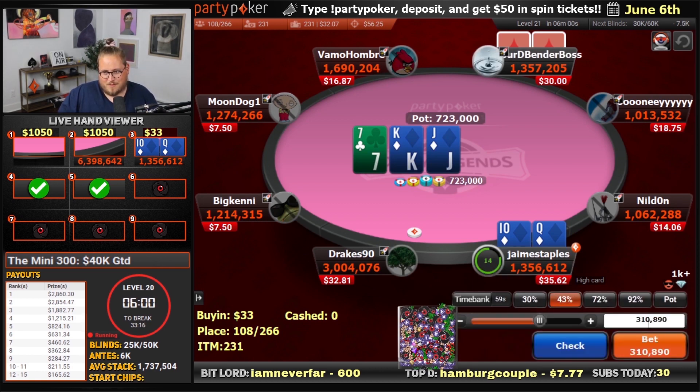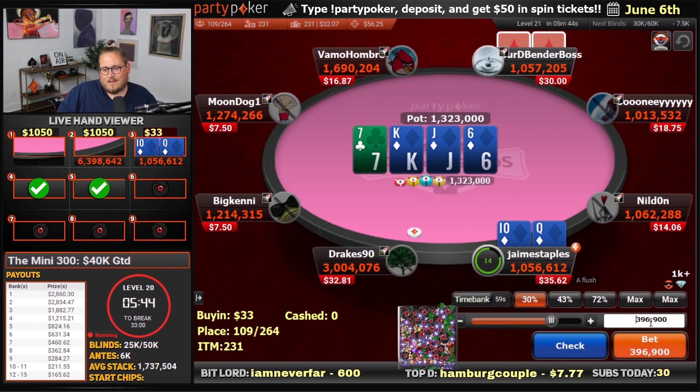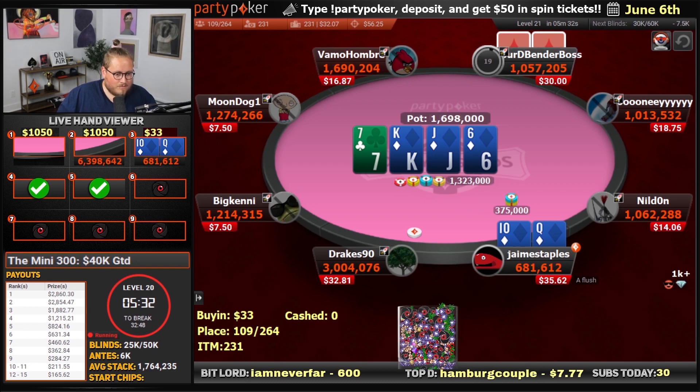That's a royal flush draw. Let's gamble, my friends. You want to do this? Let's do this — I'm ready for it. Even on the bubble-ish, we can go all the way. We make a flush. We are going to bet really small here.